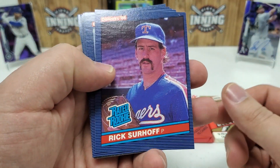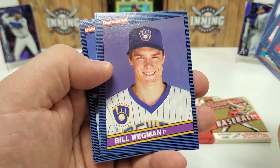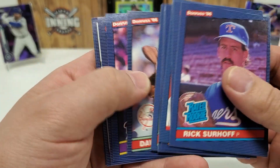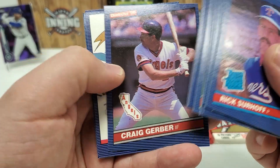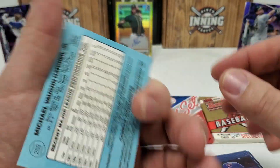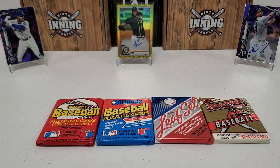86 Donruss — rated rookie Rick Schu starts us off, Alan Bannister, Willie Randolph Diamond King, Glenn Davis, Bill Wegman, Joe Niekro (brother of Phil), Ron Guidry, Dave Righetti, Carmelo Martinez, Ivan Calderon, Craig Gerber, Diamond Kings Kirk Gibson, checklist, Jack Howell, and Mickey Hatcher. Nothing really crazy going on in there — it's okay. I just want one big rookie out of these packs today.